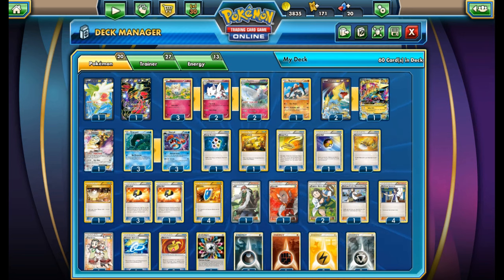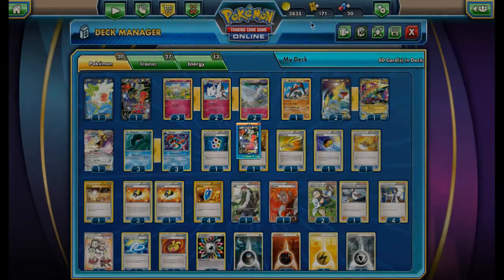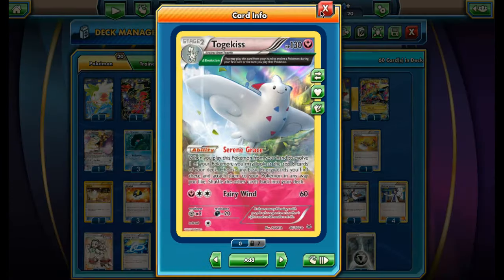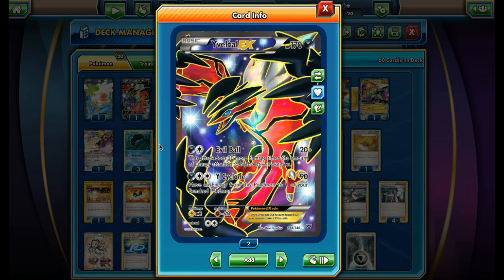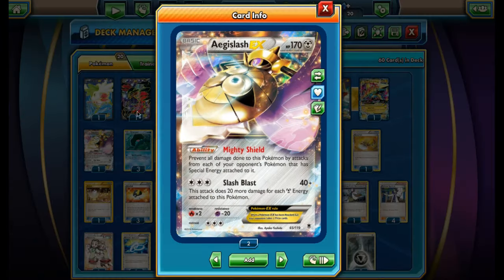For attackers we've got one Aegislash-EX, mainly used for Evil Ball. If we can get enough energy on it, Evil Ball becomes very strong, and it blends well with Serene Grace — you can get a lot of energies onto Aegislash-EX and make it a huge threat. That's why we have Aegislash in here.